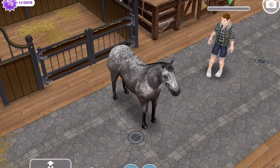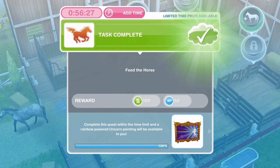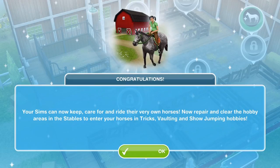We've finished feeding the horse — and that is quest complete. 100% complete. Congratulations — your sims can now keep, care for, and ride their very own horses. Now repair and clear the hobby areas in the stables to enter your horses in tricks, vaulting, and show jumping hobbies.